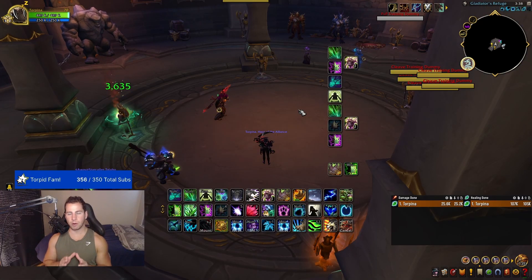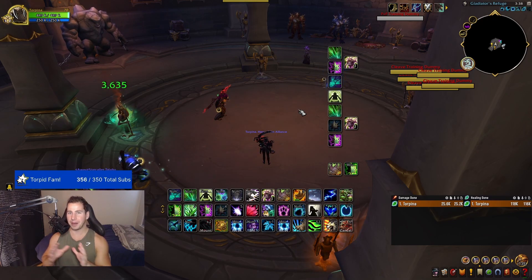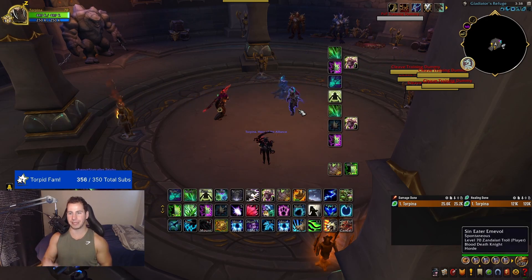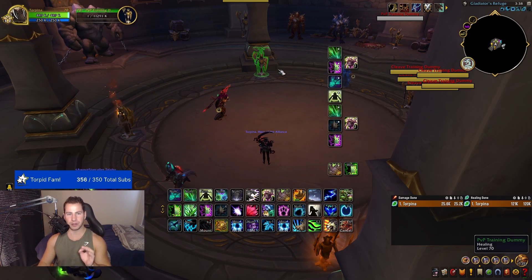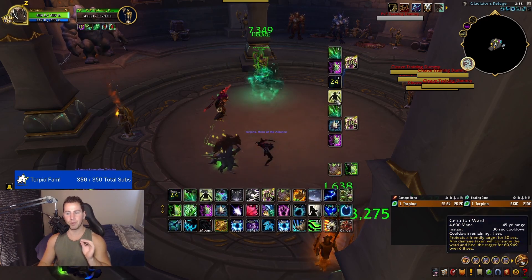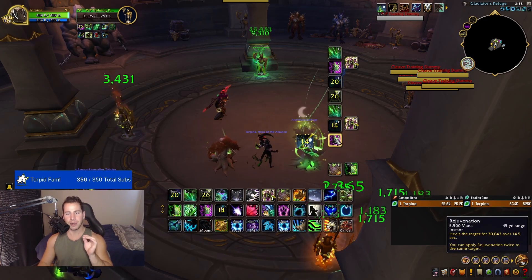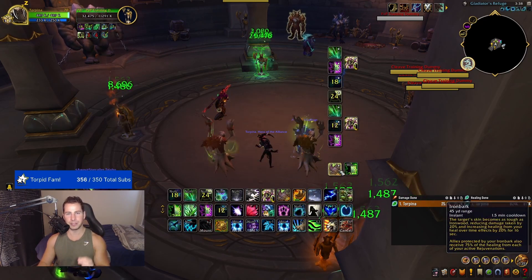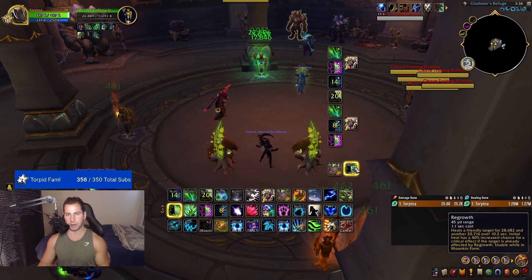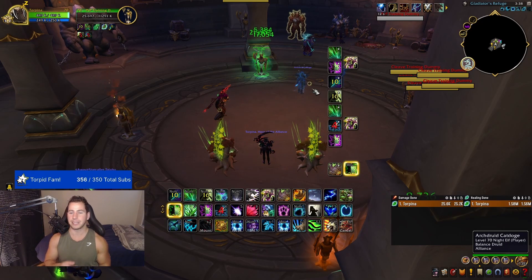I'm going to walk you through the order of an ideal healing rotation. This is what you're going to do: Lifebloom, Rejuve, Grove Guardian, Adaptive Swarm, Cenarion Ward, another Lifebloom, Swiftmend, Grove Guardian, a Rejuve, and then if you need to, an Ironbark on top of that, as well as a Regrowth. If you're doing it in this order, you're going to have a really easy time healing.